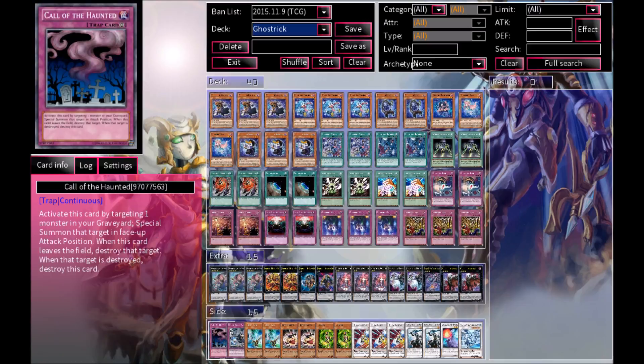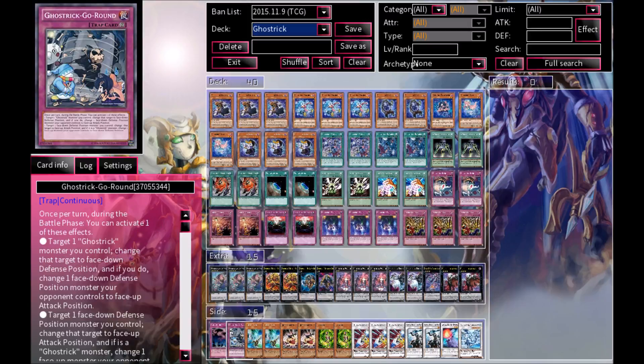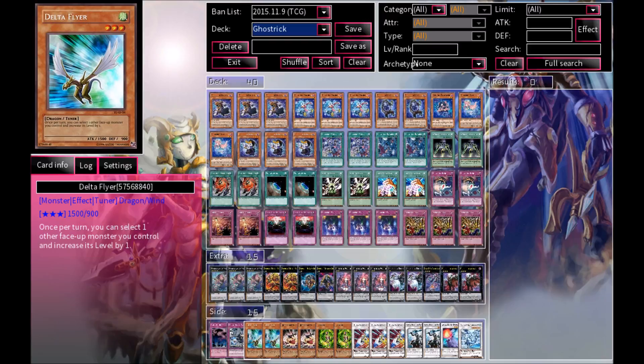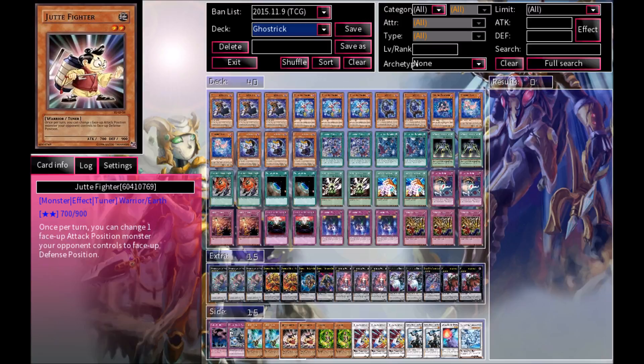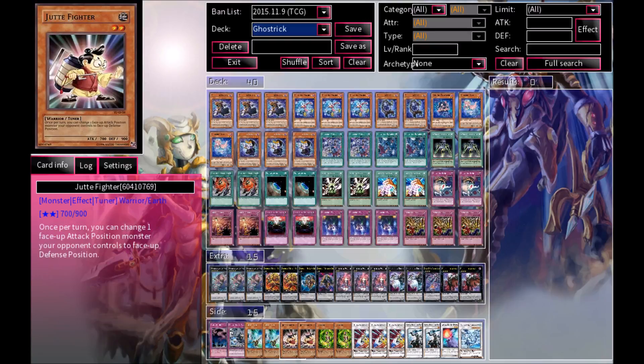For some side deck cards, there is the ever-infamous Call of the Haunted. You can run this at 3 in the main deck if you want — just take out some cards and put it in. We also have Ghost Trick Go-Around, which is very good. If you want to run this at 2 or 3 in the main deck, you definitely can. We have Delta Flyer — an overall pretty okay Level 3 Tuner. We also have Jut Fighter, which allows you to put your opponent's face-up attack position monsters into face-up defense position. He's also a Level 2 Tuner, so he's pretty okay.